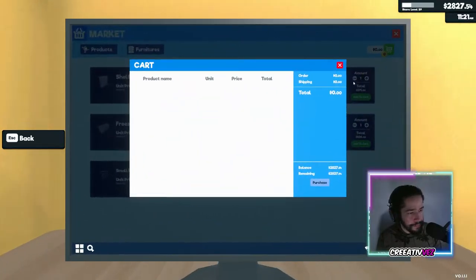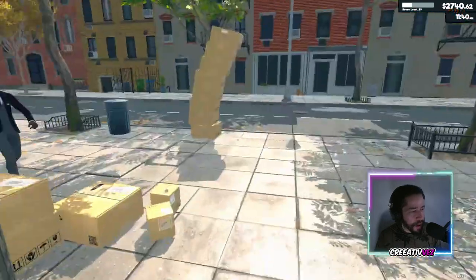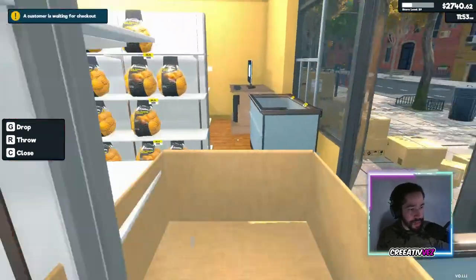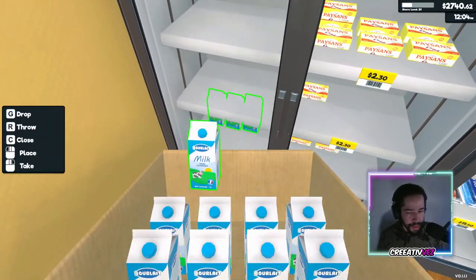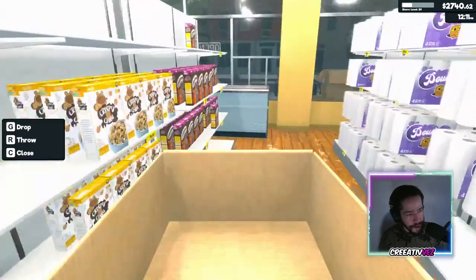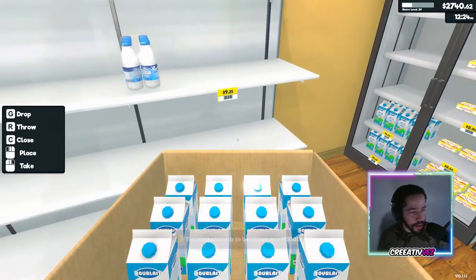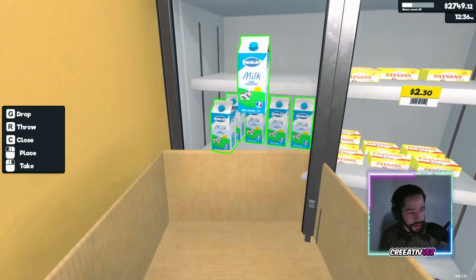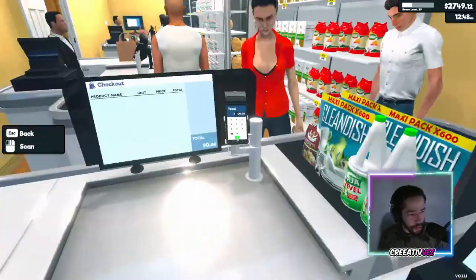We need milk — let's buy four and four. I can't wait for that other employee to appear. I think what they're going to do is make us reach a certain level — like hey, you have to reach level 50 to get the stock employee. I can't wait for that, it gets annoying after a while. Miss, how are you? We got salmon — 49.62. There you go sir.